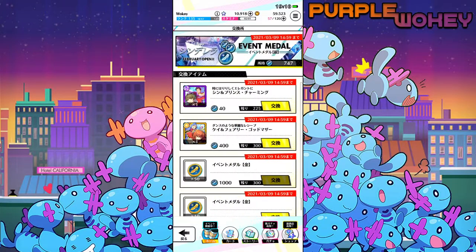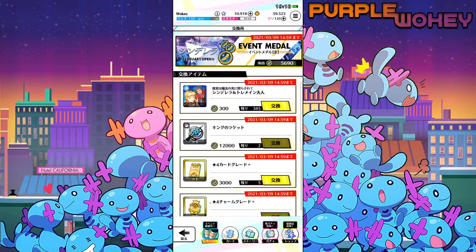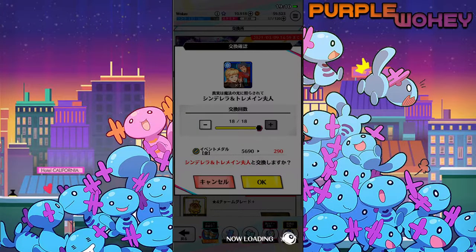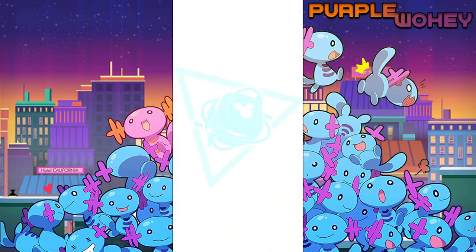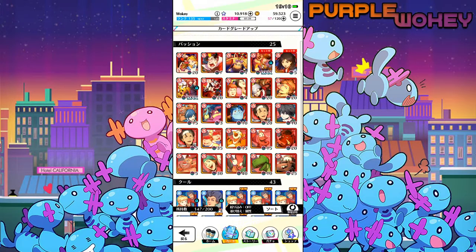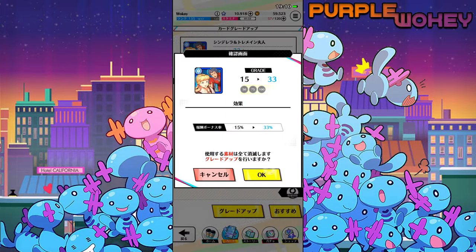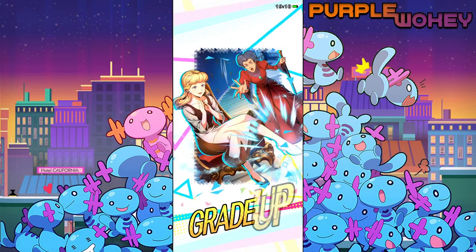The other thing that's different is, of course, you can buy it here. Previously, you did the extra stage and then you got character drops, but that kind of sucked — and they realized that. So we have this model now, which is way better. So let me just get all 18 of this Cinderella and I can show you. The event has only been out for a little bit. I've only done maybe 10 stages in total of everything — maybe just a little bit of this. At most, I've done it maybe five times, and I'm already at 33.